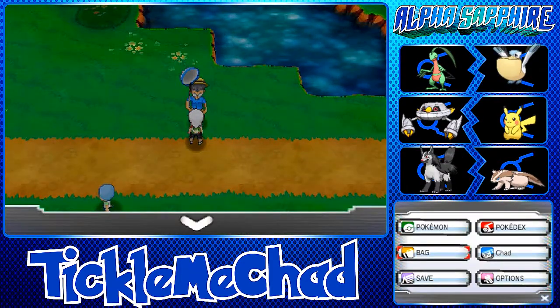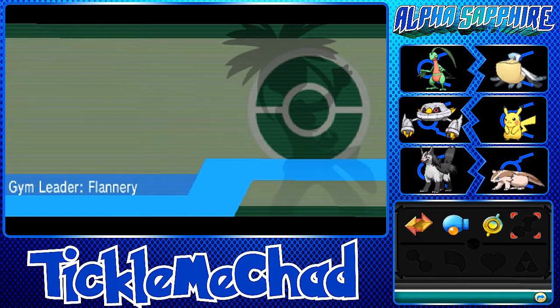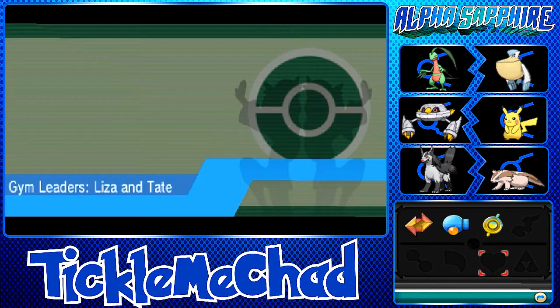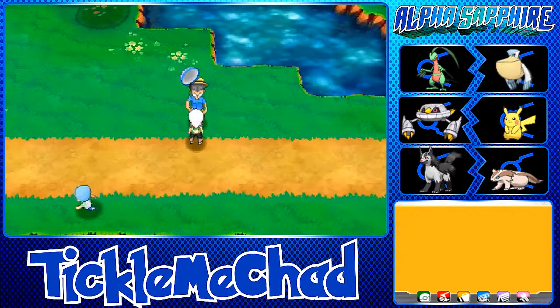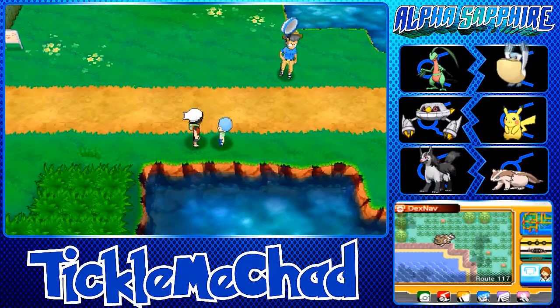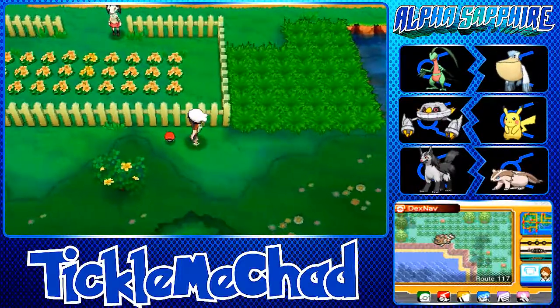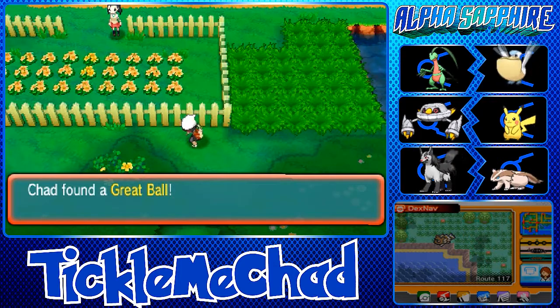The next gym leader should be Flannery, then our dad, then Winona, Liza and Tate, and then Wallace for the Rain Badge. We probably won't get to Flannery in this video. Found a Great Ball down here — nice free stuff.